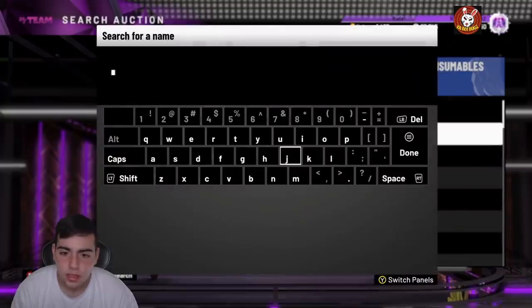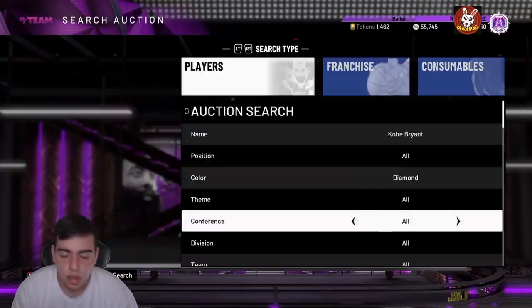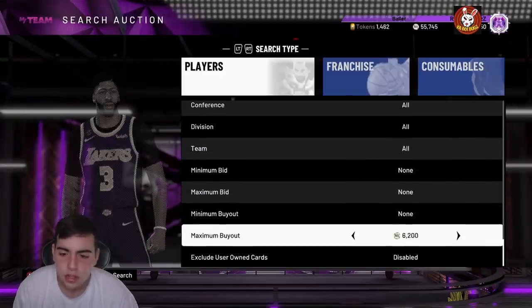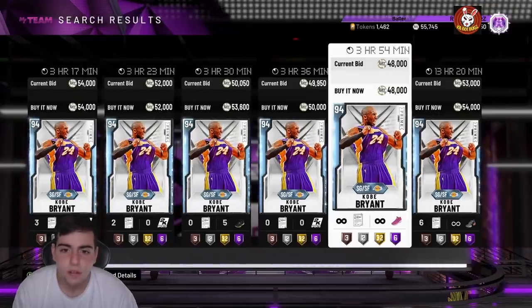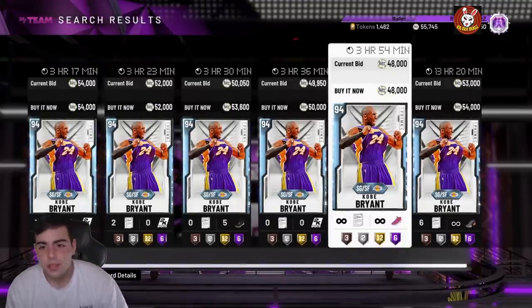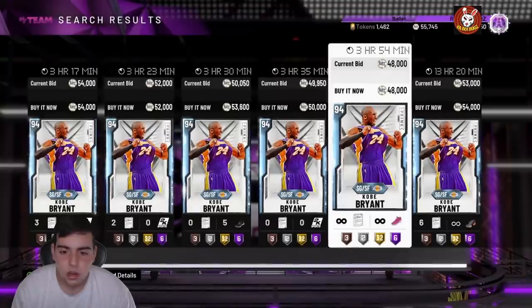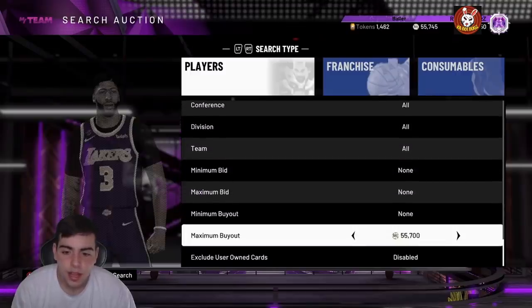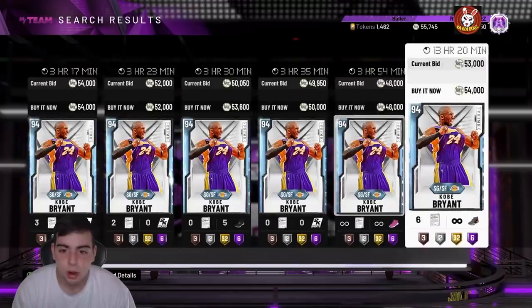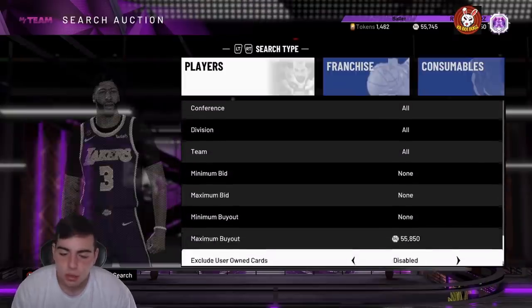One other player I want to talk about is the Kobe Bryant Diamond. I don't think they're going to drop a new one in the game — I think that's why they pushed off the locker code. Yesterday I got one for 40K and sold it for 60K overnight. There's one right here for 48K and if I had enough MT I would buy it. If you're on Xbox and this is still here when I post this video, buy this card — I got one with unlimited shoes and unlimited contract and you could probably sell for around 60K.